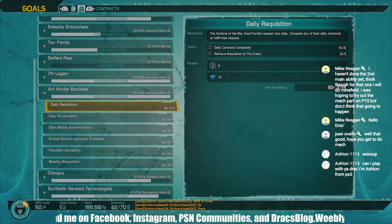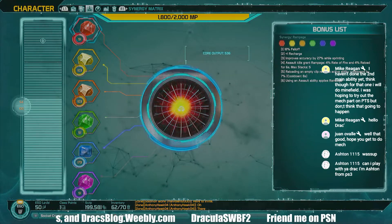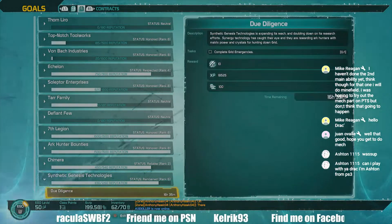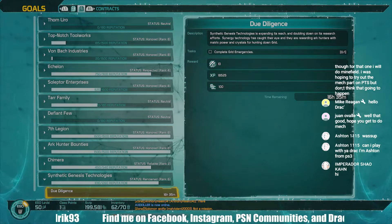You will get a random Synergy Crystal — polished, rough, cut, or even a Flawless Crystal. Also, Synthetic Genesis Technologies: whenever I do due diligence from Synthetic Genesis Technologies, I get another Synergy Crystal.